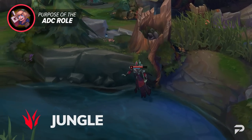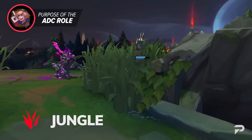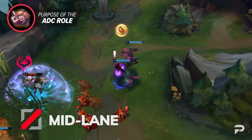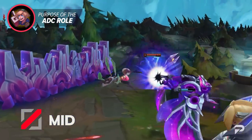The jungle looks to get their team ahead and secure objectives. Sometimes this is done by constantly ganking and taking neutral monsters. Other times, they can play for skirmishes and give themselves a lead so they can carry their team to victory. In the mid lane, you've got the ability to impact the entire map with a central location. They can be an assassin that looks to eliminate priority targets, control mages that micromanage fights, or skirmishers that want to roam around with their jungler for kills.